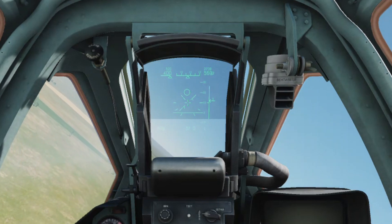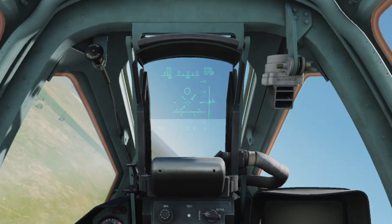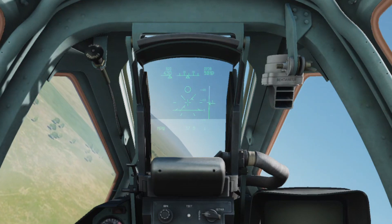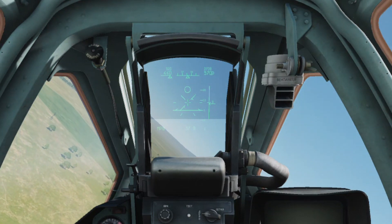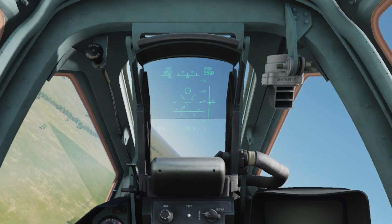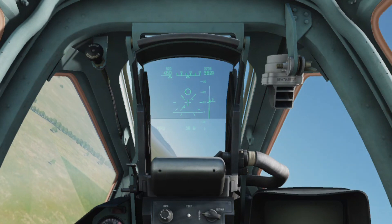If you're flying manually, just keep that reticle on the HUD in the centre of your crosshairs. Once the plane has flown its waypoint it will automatically go into return to base mode, and when you get close to the runway it automatically switches to localizer. The autopilot will fly all these phases of flight for you.